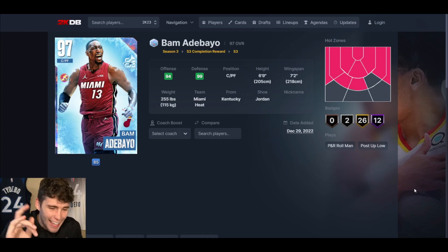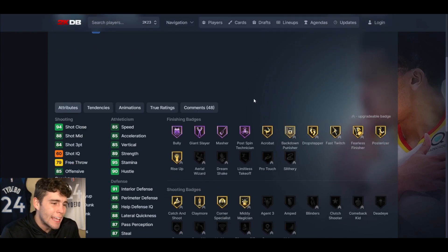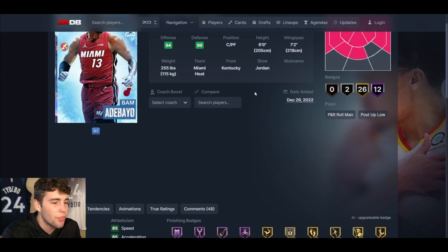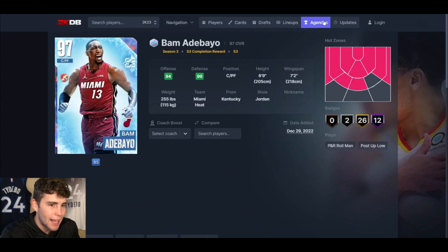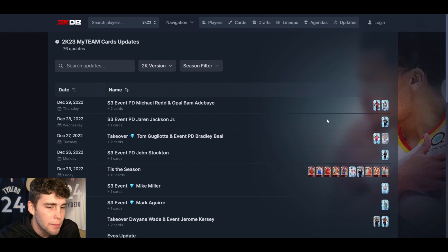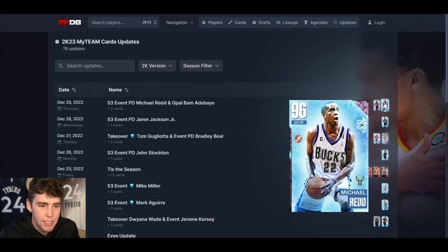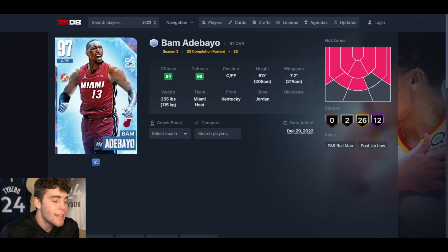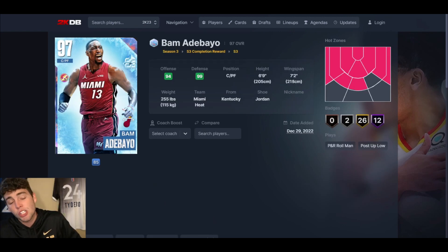It's your boy Ty back with another video. Today we're going to be going over and talking about the new Galaxy Opal Bam Adebayo added into NBA 2K23 MyTeam, and also briefly mentioning Michael Redd. The main focus is going to be Bam Adebayo.